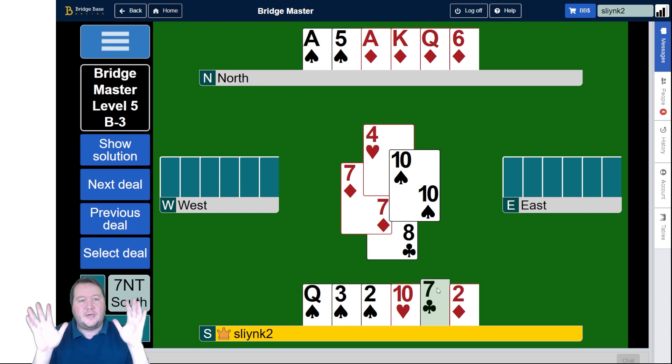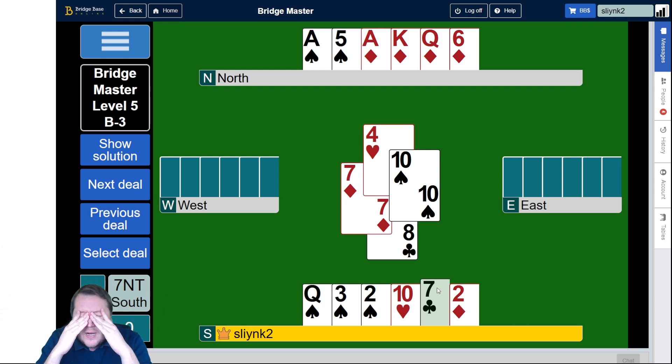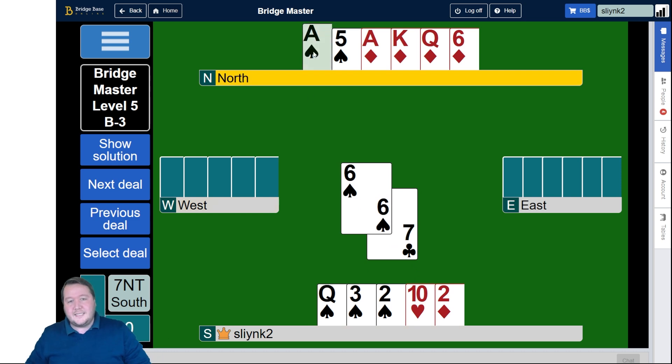There's no way I'm squeezing West here - West can't be squeezed, or if they are they'd have five diamonds. I think I have to throw the ace of spades to try and triple squeeze East. If West has pitched a diamond, and if East has the king of spades and I throw a low spade, they can just throw their king. But if I throw the ace of spades and East has the king... I've messed this up. I needed one more diamond.